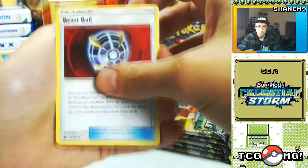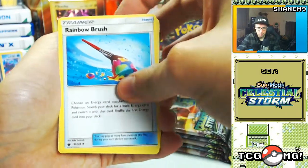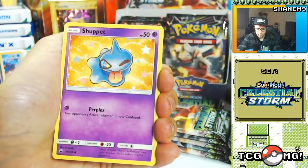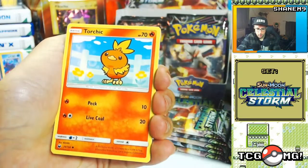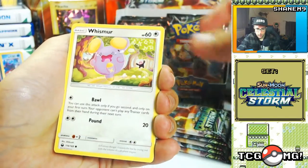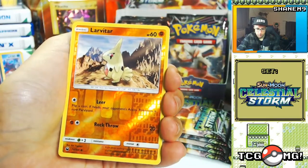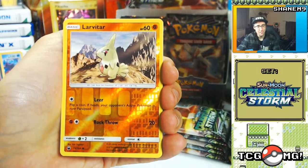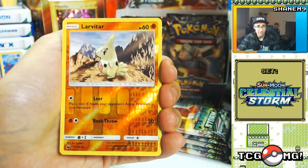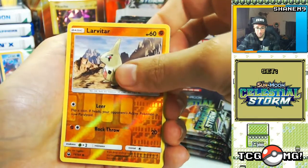I'm gonna have to keep my eye on the TCG live streams. Got a Mudkip, got a Torchic, a Whismur reverse, Lavitar — come on, I know it's something. I know it's something above average. What's it gonna be? Please be something good.